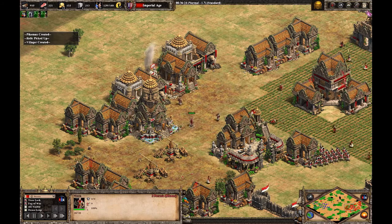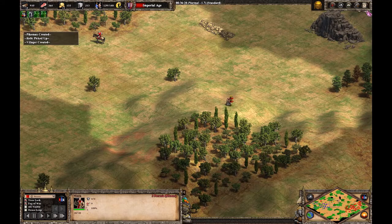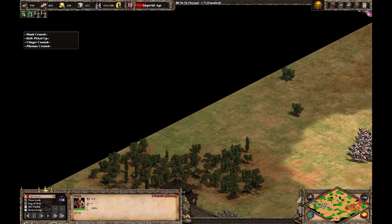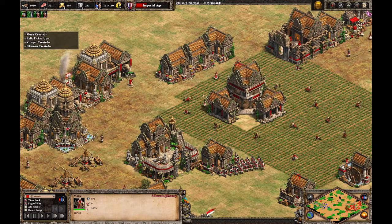With view log on, here's the plan. Using waypoints, I order a monk to go to the very edge of the map, then grab the relic, then back to here, and finally back to the monastery.